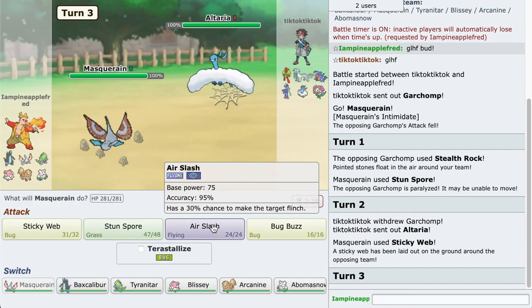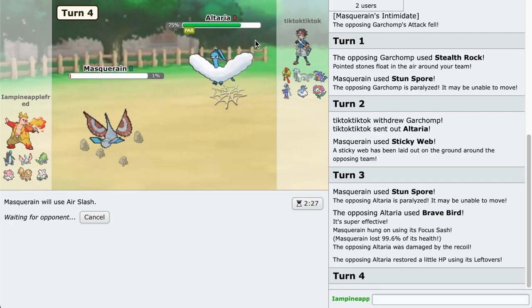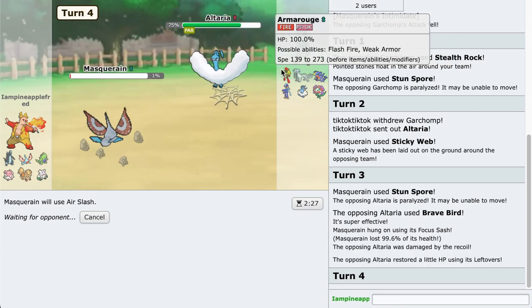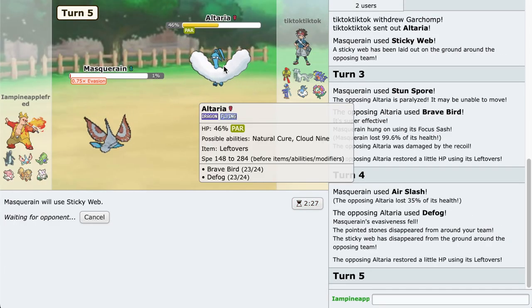Altaria comes in. Let's use Stun Spore. No no no - that was so dumb because it has Natural Cure. Why did I do that? Let's go for an Air Slash - maybe we can land some flinches. Hopefully they don't have Defog. Of course they defog. Let's go for a sticky web again.